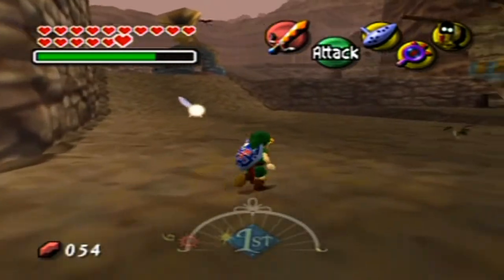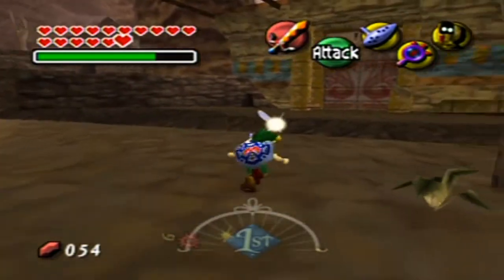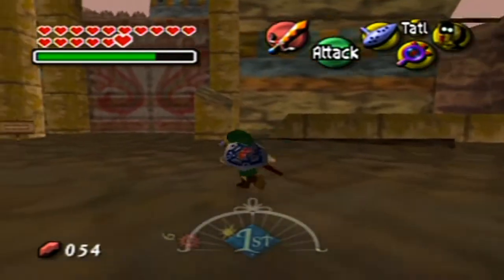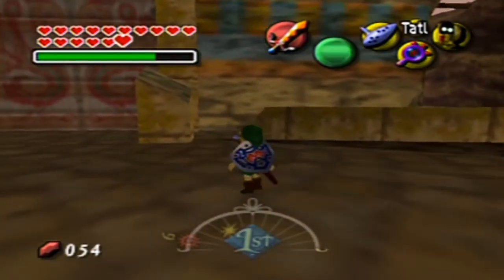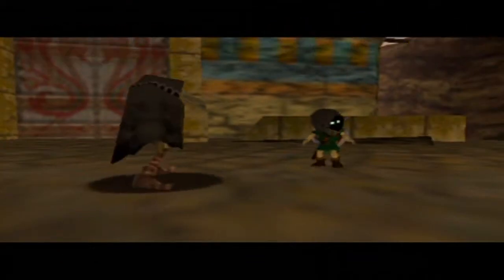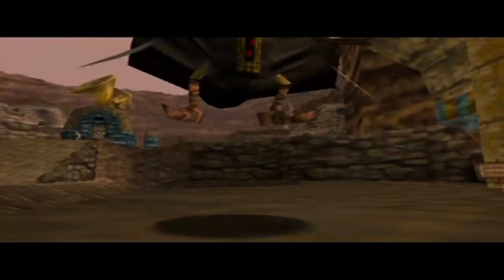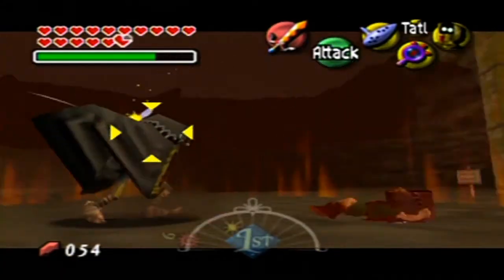I've gotta get out this mask. And I guess I'll keep out the Lens of Truth. So basically this is Ikana Canyon. It's kinda spooky. We don't have a map, but did I battle this one here before? I'm not sure if I did, but I would like to get all their dialogue. So I'll click past the copy pasta as quickly as humanly possible.